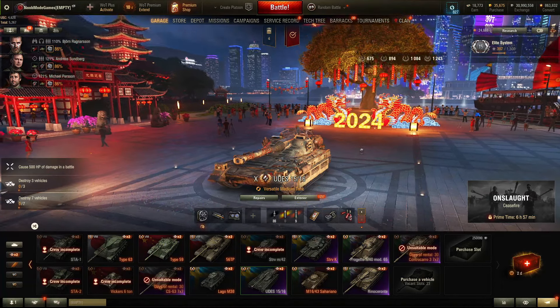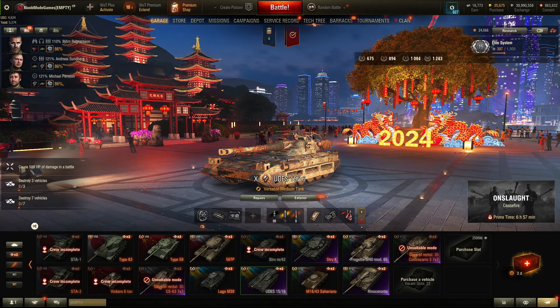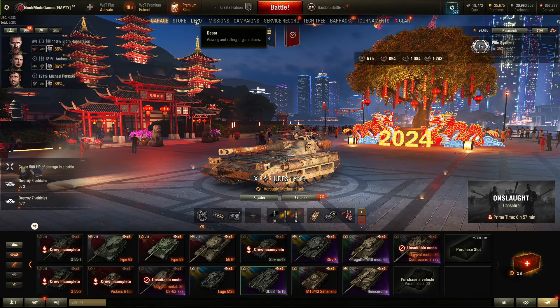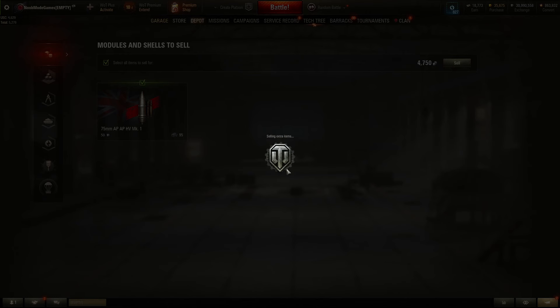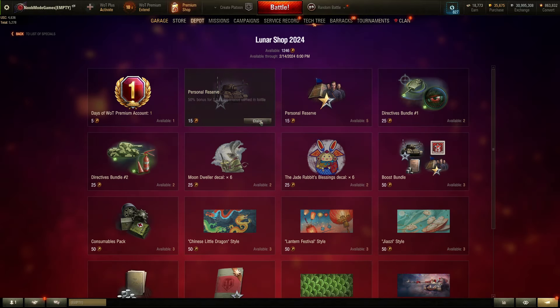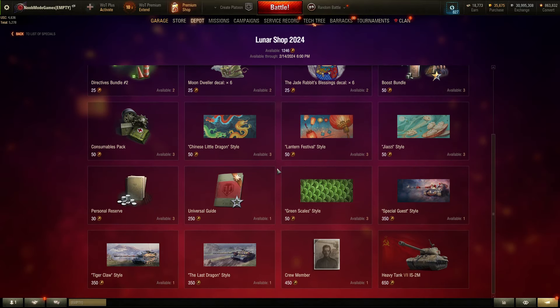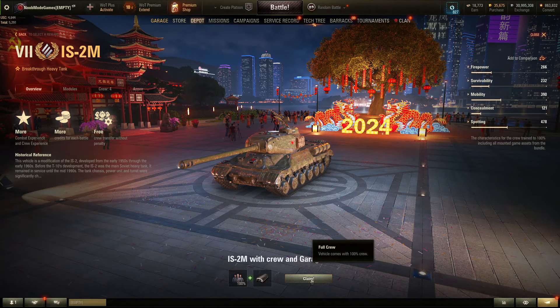We're back in the garage. It took me a while to finish stage 5, so don't wait until the last day. Going to the Lunar Shop 2024, now that all stages are complete, the IS-2M has appeared and it costs 650 tokens — so now you know exactly how much to save. I have more than enough, so let's preview it and claim it.